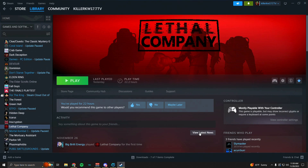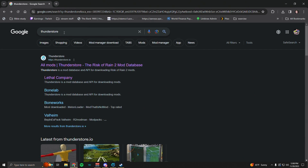I'm going to show you the quickest and easiest way to get mods in Lethal Company. The first thing you're going to want to do is go to Google and search Thunderstore, then click on the very first result: thunderstore.io.